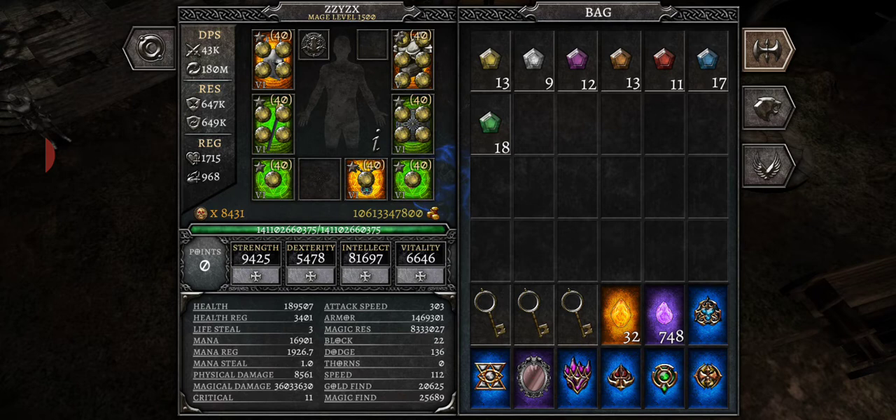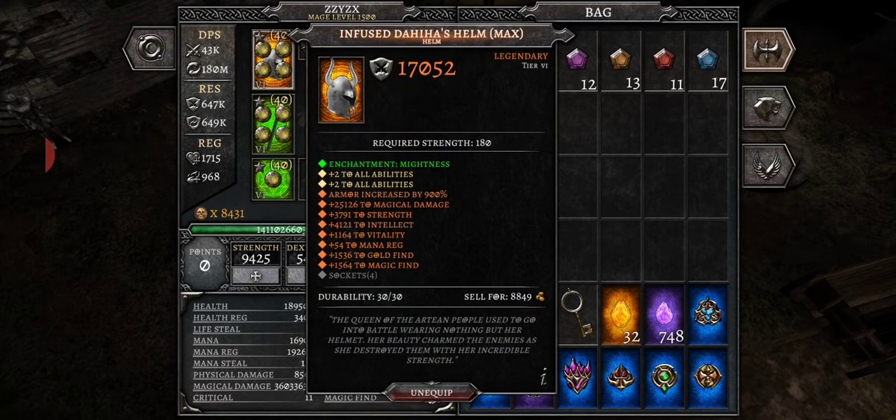As you level up, you distribute those points. You can also gain points through different achievements and emblems, which give you point increases. Different gear pieces will also give you varying amounts — for example, you can see gear showing 3791 to Strength, 4121 to Intellect, and 1164 to Vitality.